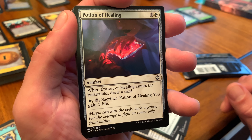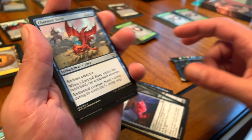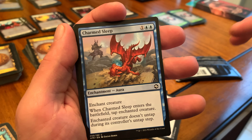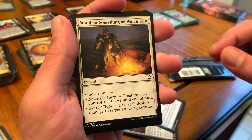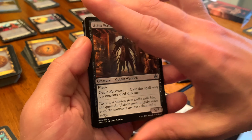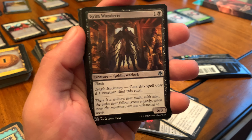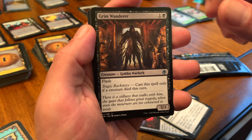With the Potion of Healing, you get to draw a card and you gain three life. I have several of these but that's okay. Charm Sleep. You Hear Something on Watch — got one of those too, but if you're building a deck based on this, maybe they're good to have multiple of. Who knows? I'm new to this. Grim Wanderer — it's a 5/3, so you can deal some pretty solid damage.